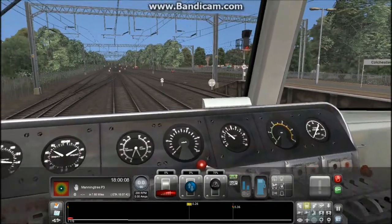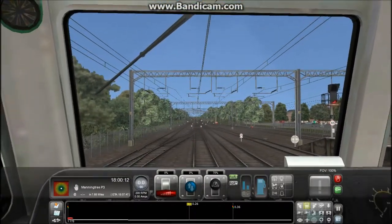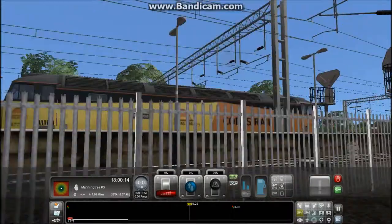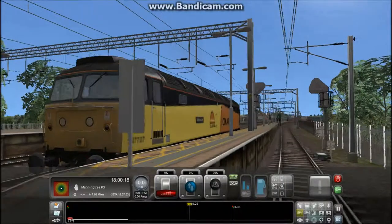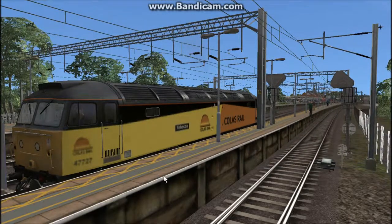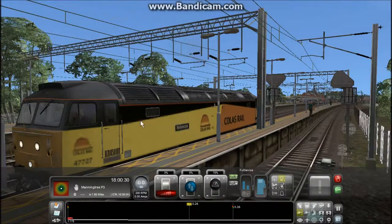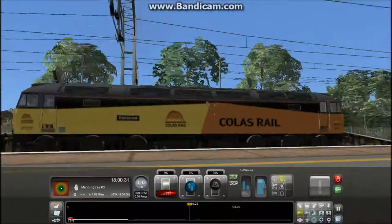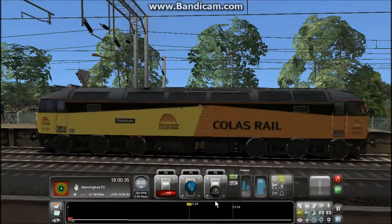If you're wondering why I'm doing a 47 video, it's because of this — the Colas Rail 47. I haven't photoshopped this or anything. So we're just going to have the HUD on. Everything is just the same as a normal 47, just with the Colas livery.